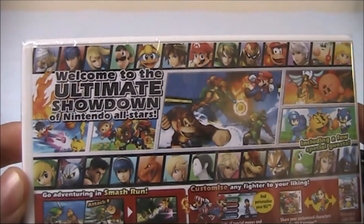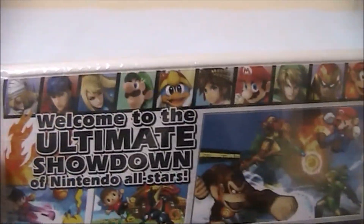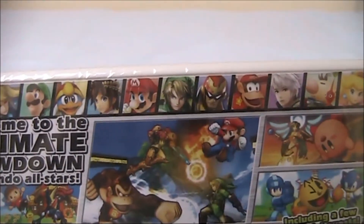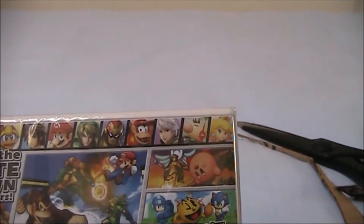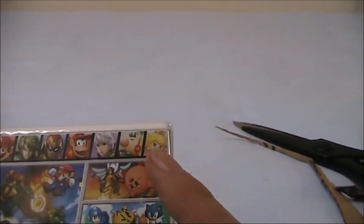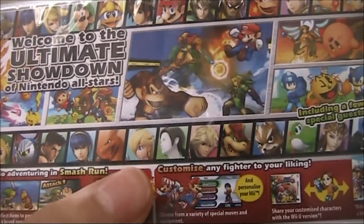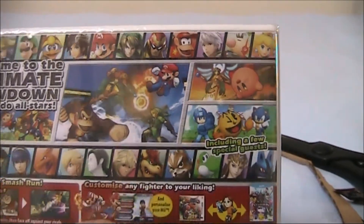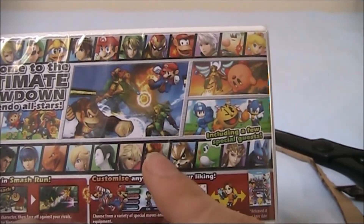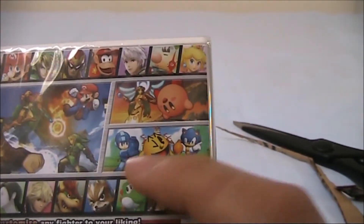Let's have a look at the back — "Welcome to the ultimate showdown of Nintendo All-Stars." On the back cover we've got Sheik, Ike, Zero Suit Samus, Luigi, King Dedede, Pit, Mario, Link, Captain Falcon from F-Zero, Diddy Kong. There's a character I don't know — it looks like they're from Fire Emblem — and we've got Olimar from Pikmin, Peach, Toon Link, Meta Knight, Little Mac, Marth, Charizard, Rosalina, the Wii Fit Trainer, Bowser, Fox, Yoshi, Zelda, and Lucario. And including a few special guests: Mega Man, Pac-Man, and Sonic.